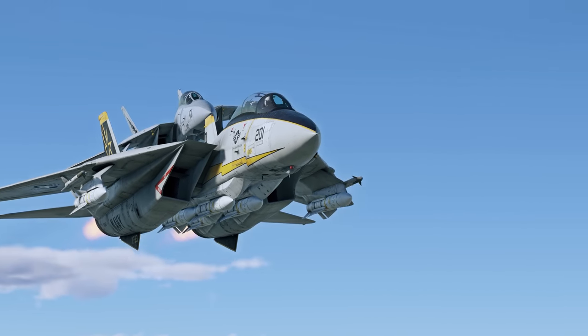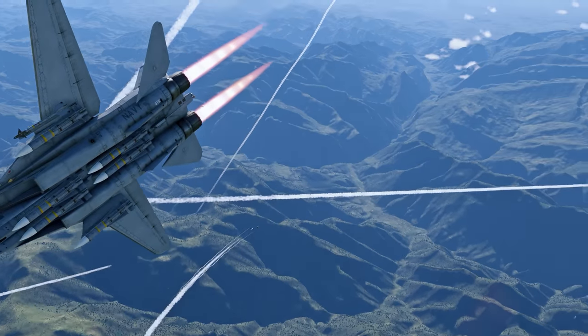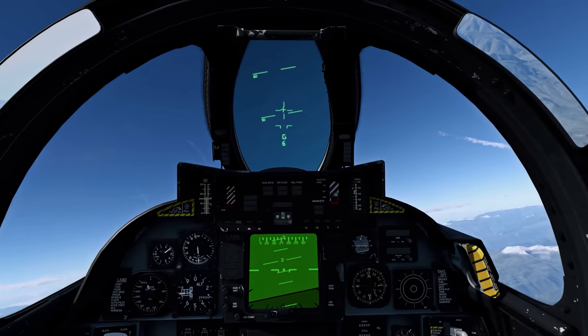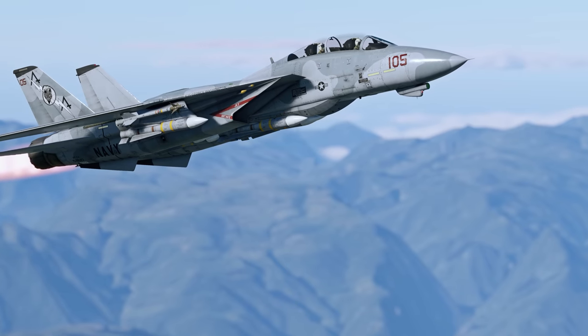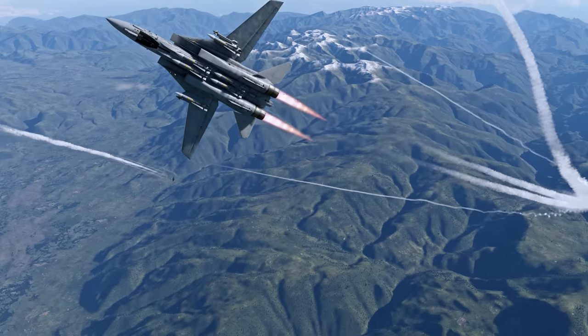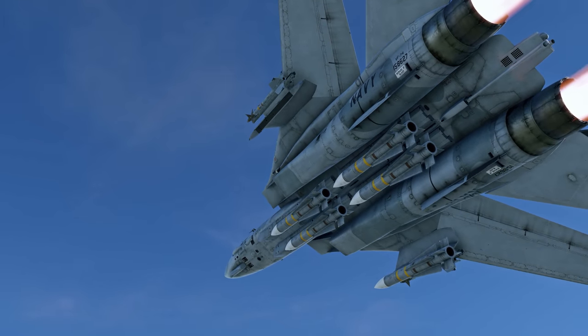Moreover, the Tomcat is good in turnfights. With its wing straight, it can surprise even much lighter opponents. Of course, it doesn't mean you should start dogfighting just because you can and waste all your speed in sharp turns. On the contrary, it's much better to keep your distance, since this new vehicle's forte is long-range air combat. The F-14B is still unbeatable in this.